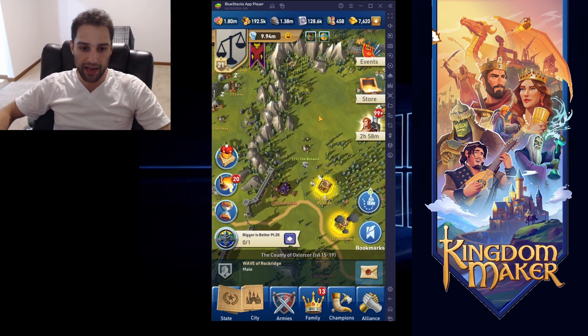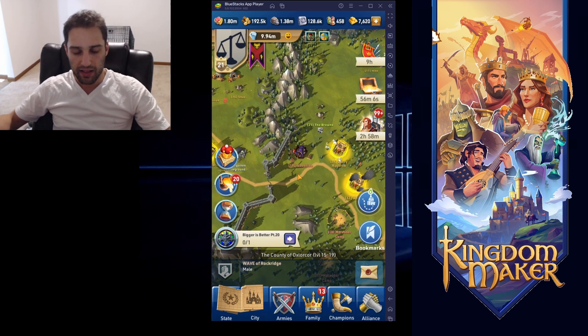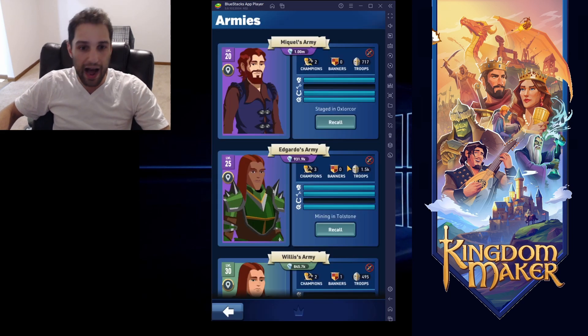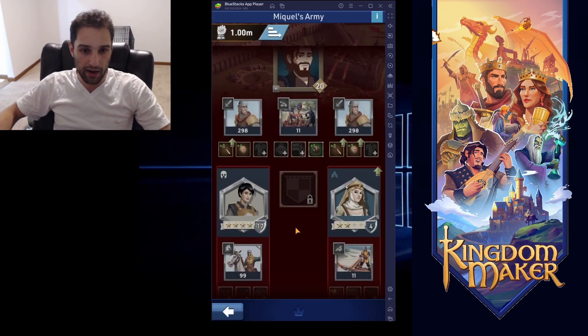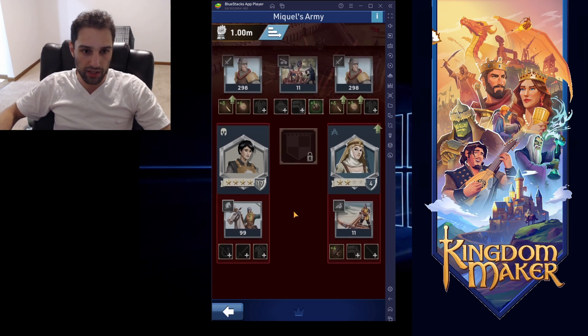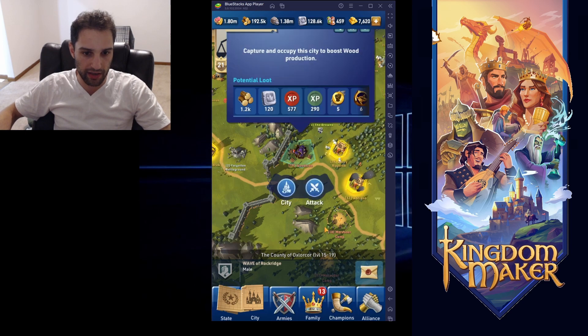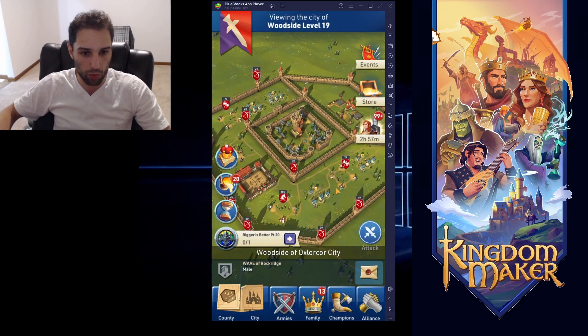For today's combat guide, we're gonna look at a level 19 Woodside. We're gonna use this Woodside as the training grounds to explore some of the combat mechanics in the game, and I'm also gonna show you how to take it using T2 troops. I am using this army here that has one mil power. He's got a catapult, which isn't gonna be so necessary, some swordsmen in front that are going to tank, and then some lancers that are gonna charge the gate. So what's this strategy look like? First thing we wanna do is examine this city and take a look at some of the puzzles or obstacles that we're gonna have to negotiate.